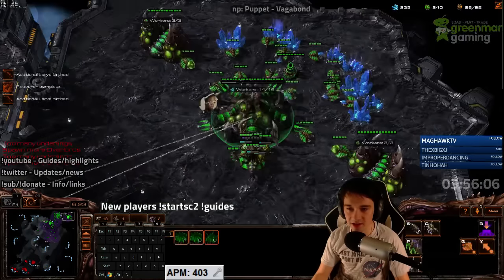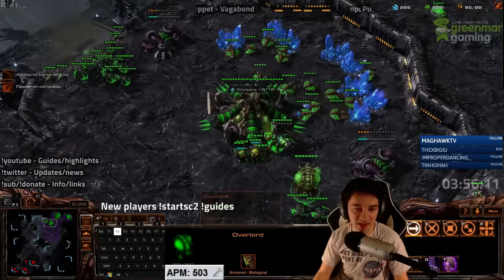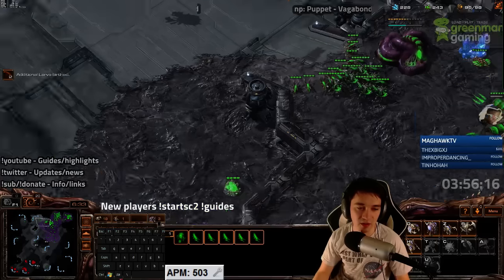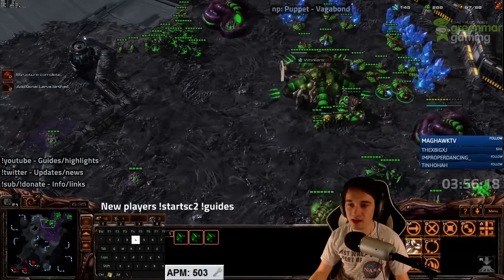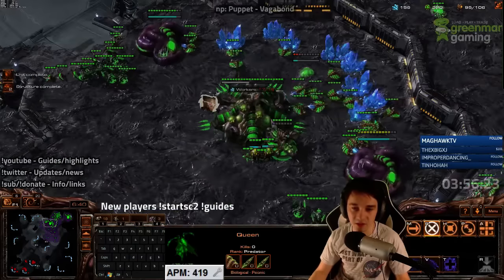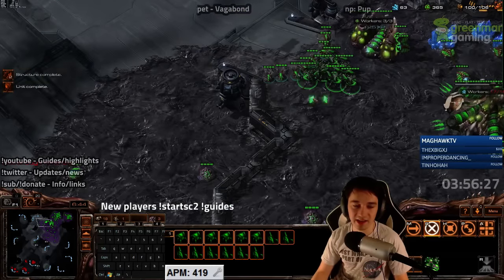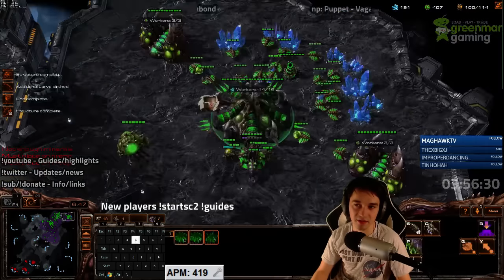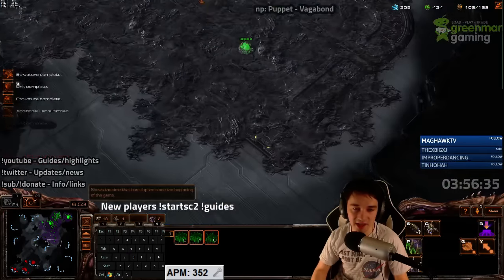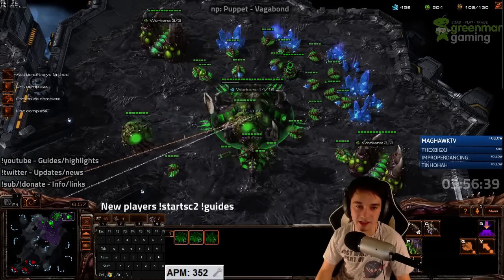Disruptors are a good counter but not great. What I'm gonna be doing is teching up towards ultralings — lings and ultras really get in your face, they're quite good against this type of thing. All I need to do is defend well with the lurkers. I don't need to get 50 lurkers or anything crazy — I just need well-spread lurkers keeping his army from getting to me. My end goal is ultralings; that's the direction I'm looking at.